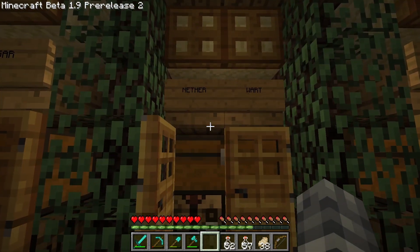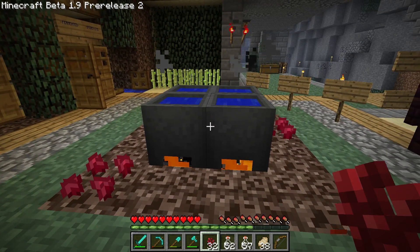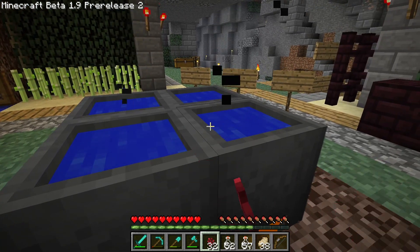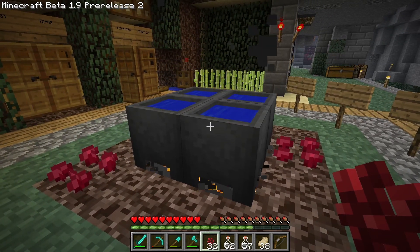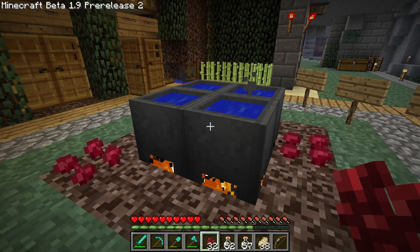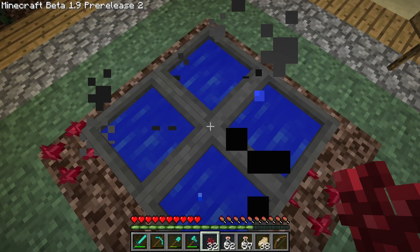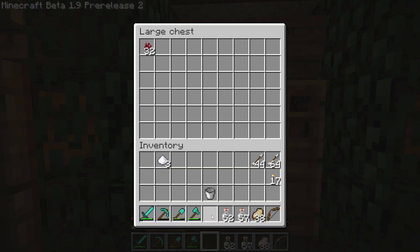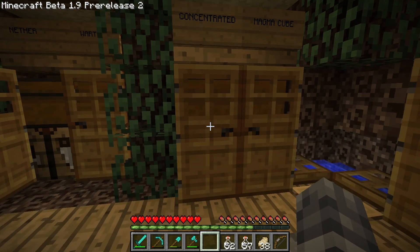Next up: nether wart. We've got loads of this from growing it in the Nether. Adding it to the cauldron does nothing - it's not taking an item from the stack. That's interesting because nether wart is a principal ingredient for potions in the future but apparently not here. I wonder why it was implemented in the first place.